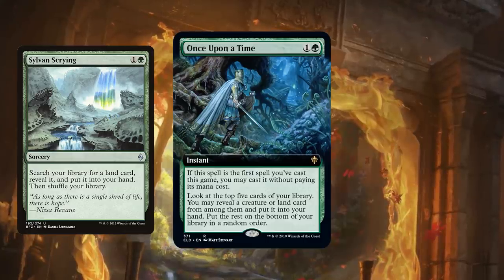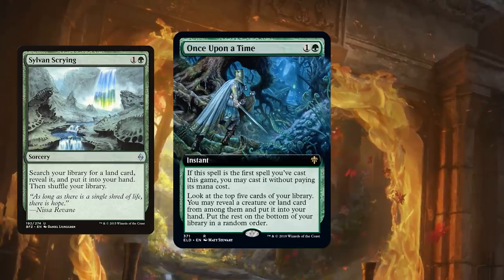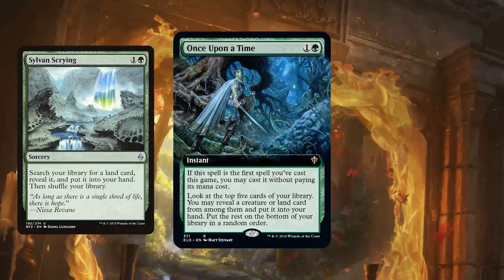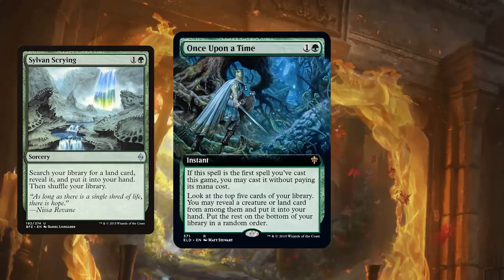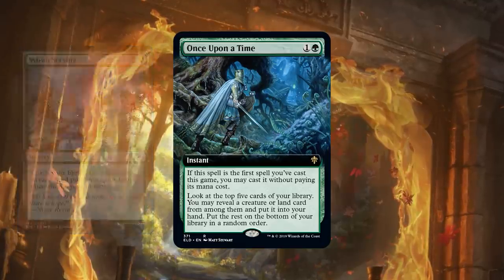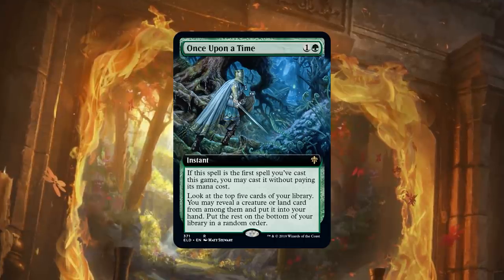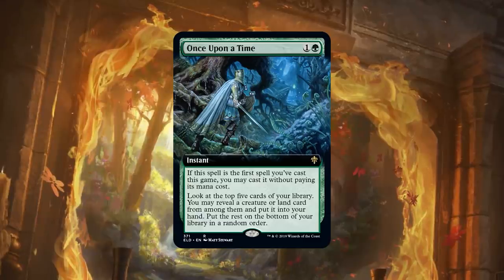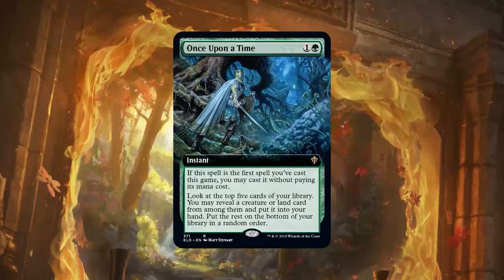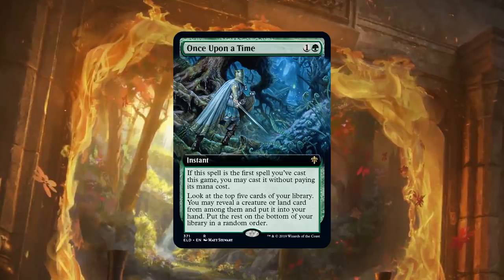Sylvan Scrying only grabs the land — this can grab Ulamog potentially, or a Wurmcoil. It just misses on Planeswalkers and little one-mana artifact filters. If there's one thing we know about Modern, no matter how bad a free spell looks — and this one doesn't even look bad — it's probably going to be broken. Really innocuous-looking free spells tend to be somewhere between good and great in the format, and this one actually looks like a legitimate card. Casting this for two mana is not bad — you're not embarrassed to cast it for two mana. And it's just sometimes going to allow you to win the game on turn one with your Neobrand combo, which is pretty bonkers. And if you do get to start the game with this, it's almost like you're telling the story of how you destroyed your opponent immediately: once upon a time, I found Allosaurus Rider, and then... the flavor is good too.